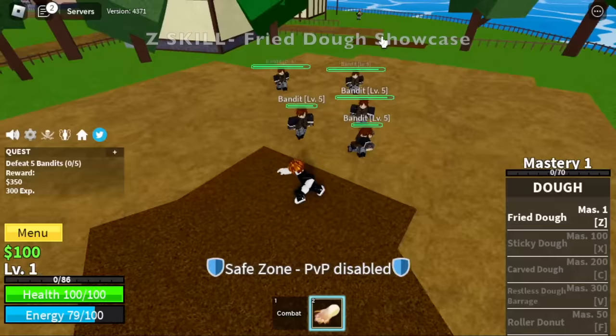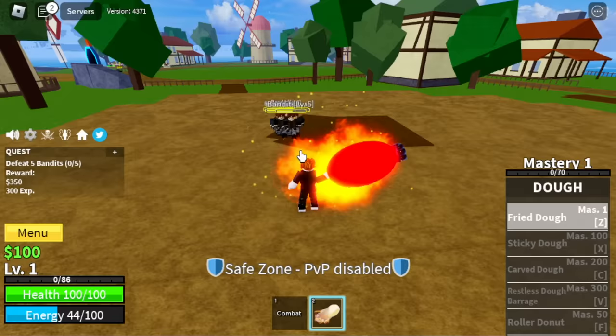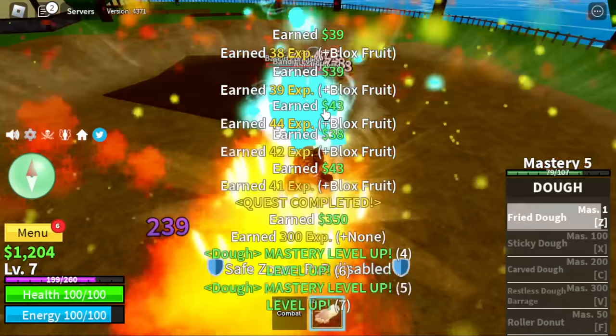Let's showcase the Z skill: the Fried Doe. Damage is good, multi-target. Usually players reach level 10 right on this island. By the way, this fruit is elemental, which means if you reach a certain level, you are immune to enemies.